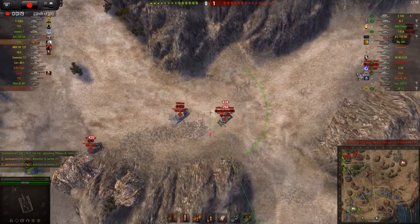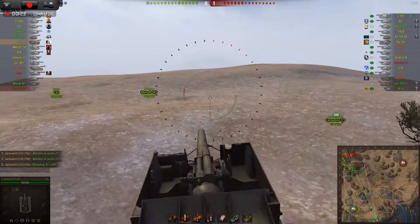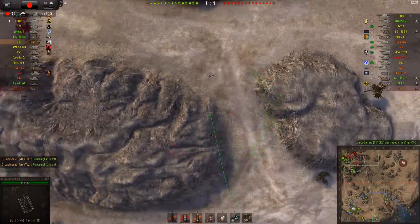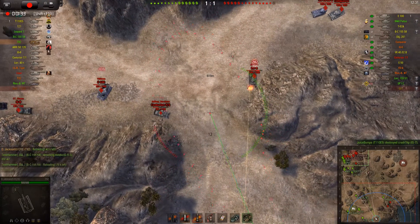Centurion looks good. Really badly misjudged the shell travel timeline there. Now on the mini-map, I notice there's an E-50 down below. So my next shell is going to be an HE followed up by an armor-piercing shell, because I might have to TD-bow that E-50.